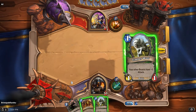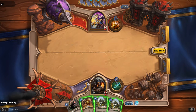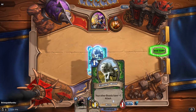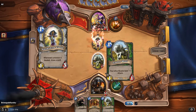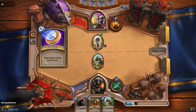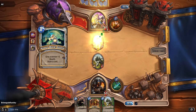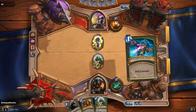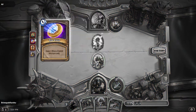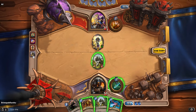I'm going to go ahead and play a Timber Wolf since I got two of them. They play a Northshire Cleric — whenever a minion is healed, they draw a card. An awesome thing about this game is that each action is stored on the left side, giving you a play-by-play as you go through if you forget something.